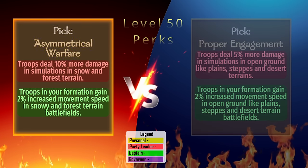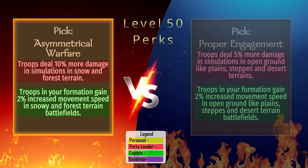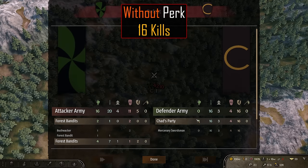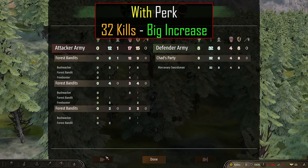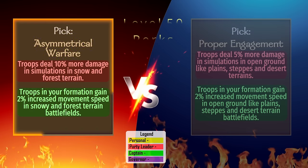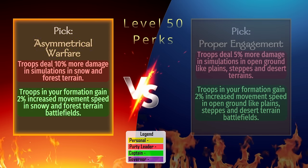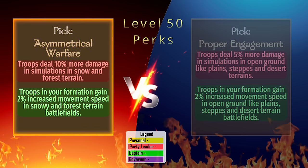Asymmetric Warfare: We can pick up another 10% bonus to auto-resolve battles with this perk, which works in snow and forest terrain. In testing without the perk, we inflicted 16 casualties, and 32 with the perk, actually winning the battle. It's a good perk. The captain perk increases troop movement speed by 2% while in snow or forest terrain, which seems negligible unless you're stacking several of these perks together.